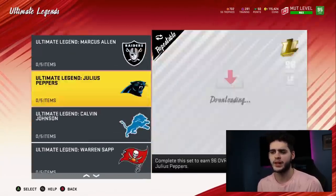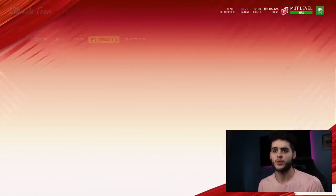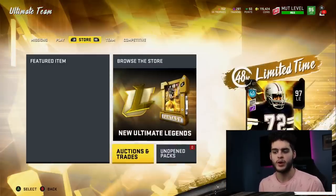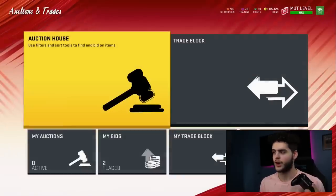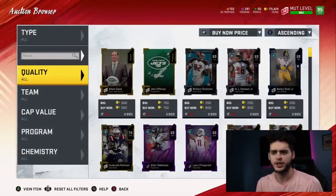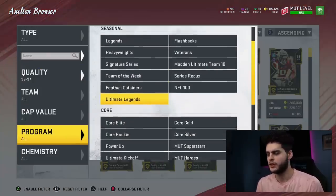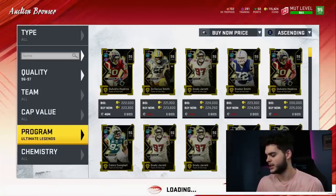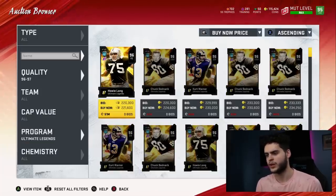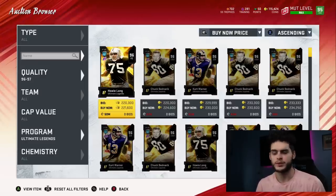We should be getting things like a 98 Deion Sanders or 98 Lawrence Taylor. Let's check what these cards are going for in the auction house. The worst Ultimate Legends start at about 221k. With tax reduction, worst case scenario you get five of these for 200k each — that is 1 million coins. You can get at worst 1 million coins if they're auctionable.